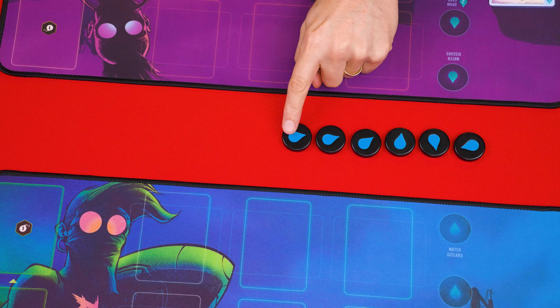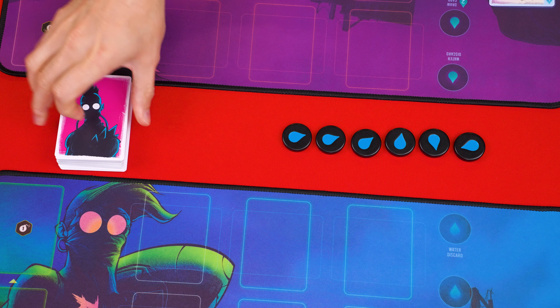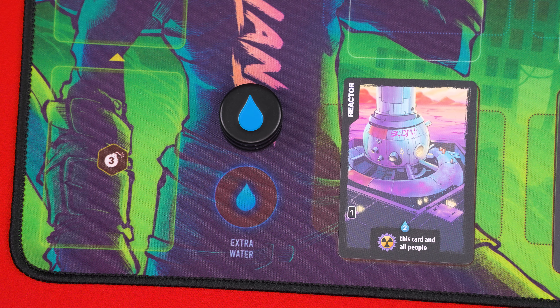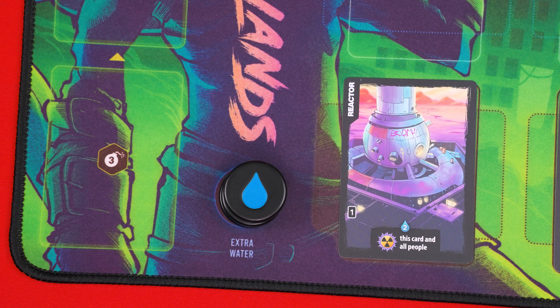Between the players put the black Extra Water Disks, then shuffle and set the cards with this back into a face-down pile. If you're using the playmats, you can instead divide up the Extra Water Tokens and have each person set three of them on their mat. I like keeping them between the players so that's where I'll put them during this video.